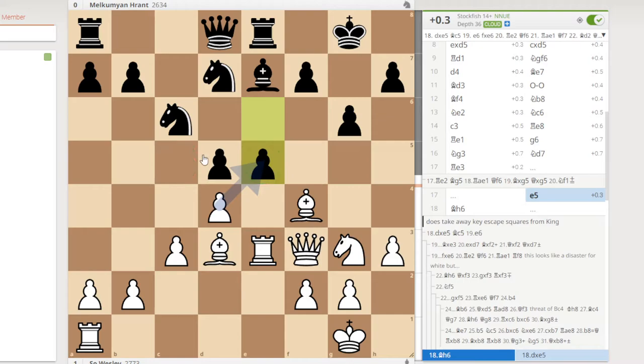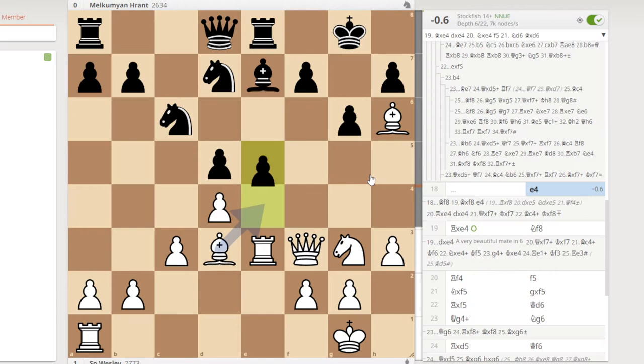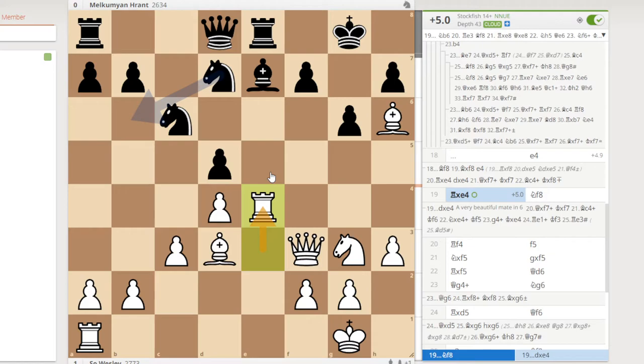This is a very strange attack by white — what he's trying to do is not let the king move, and now black cannot really progress his pawn here, which could actually be useful. This was a mistake, I would say, by white — he did not really see this, or maybe he did, I don't know. But now one of his pieces is in trouble.